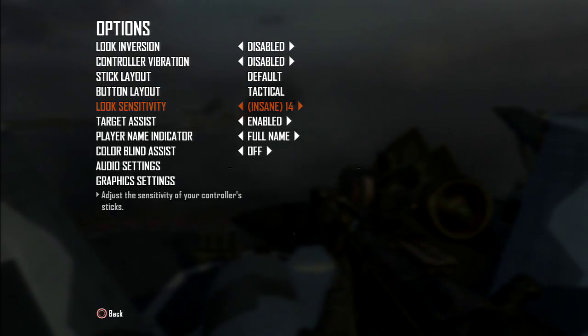Sensitivity — this gets asked a lot. I used to wonder about this a lot when I was a beginner in trickshotting. You always want to have it on the maximum. In Black Ops 2 it's 14, Ghost it's 20, and Modern Warfare 2 it's 10. Whatever the max limit is — like when you can't go any further — you want to have it on the maximum where it goes insane. That's what you want.